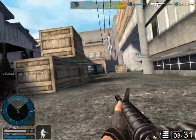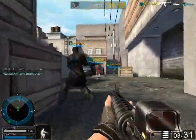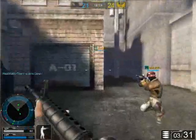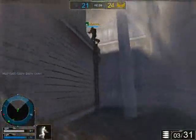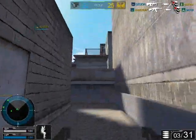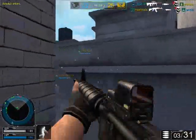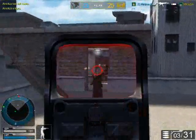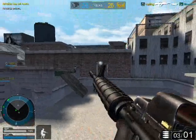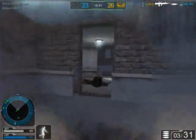Operation 7 has old looking and realistic graphics, with well modeled and textured guns and characters. And unlike other free to play shooters, Operation 7 has good looking third person animations. All of the animations, both in first person and third person, flow very well together, which is something not seen before in an Asian free to play shooter. There are lots of nice looking special effects, like when you sprint, the edges of your screen get all blurry.